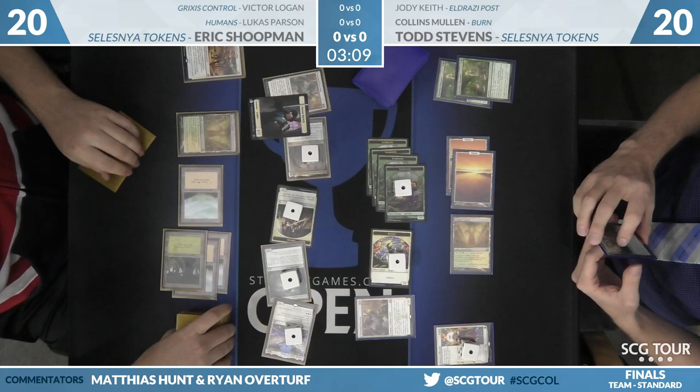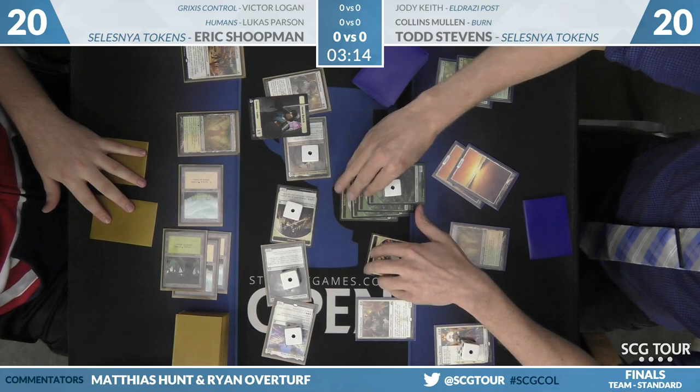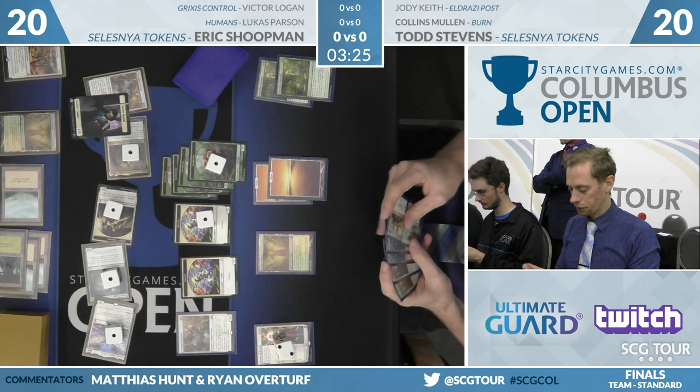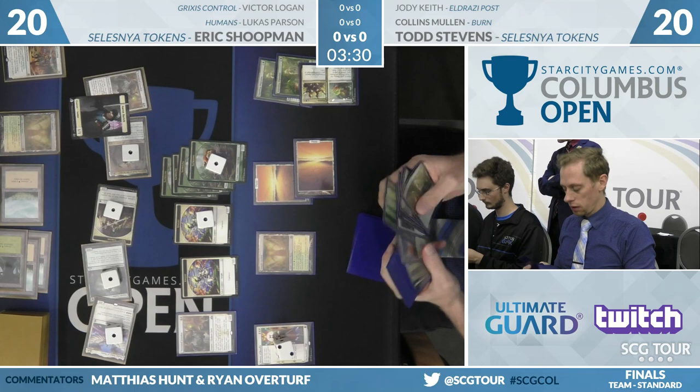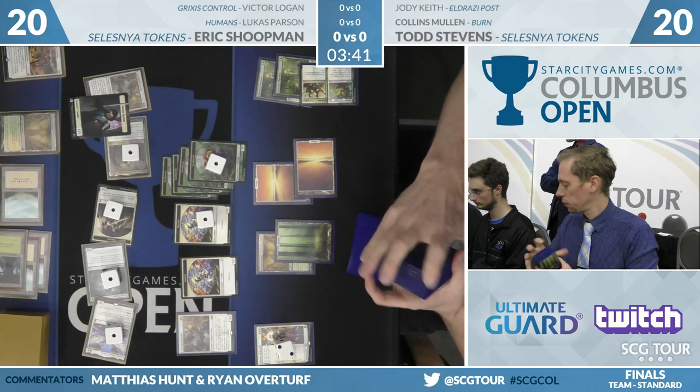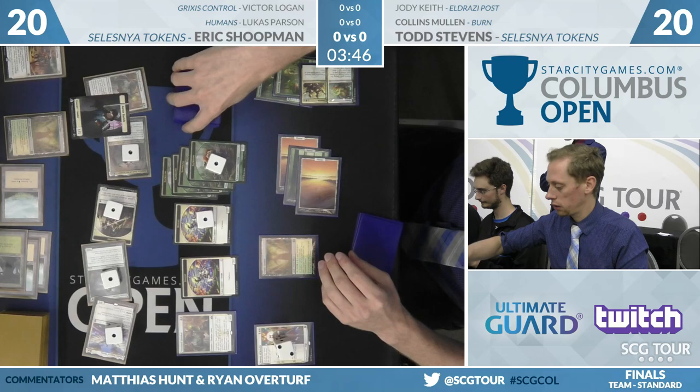We'll go back over to Todd. We can try to Anthem every turn, but it's going to be easier for Shoopman — once he gets a land, Antheming every turn is just free. Stevens has to get that Shalai off the table here. Here's Flower. Hoping he has that Conclave Tribunal — he definitely needs it. The Loxodon makes his attacks a little bit worse, not just because you have the 4/4 blocker, but the crackback is actually kind of a big deal now with large creatures on the other side. Thorn Lieutenant for Todd.